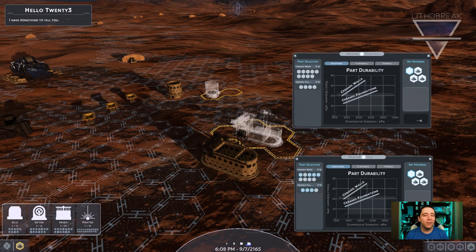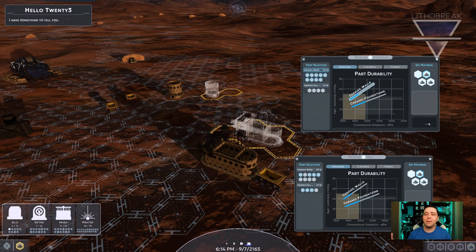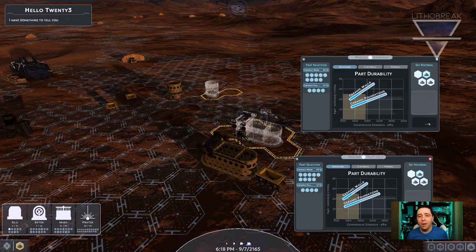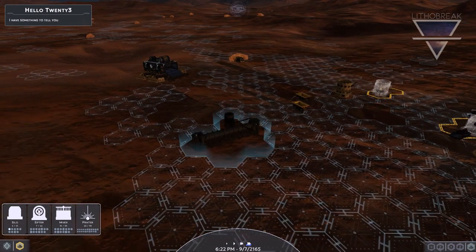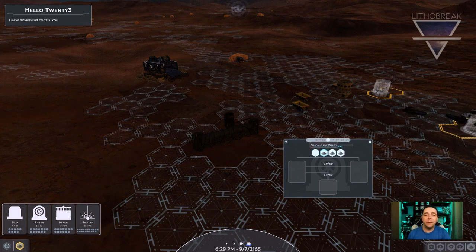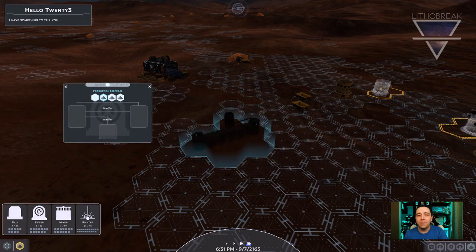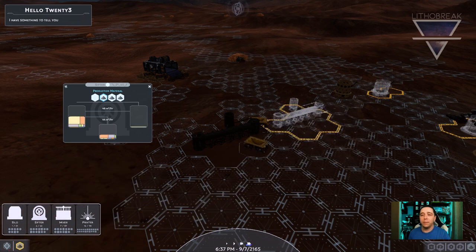However, regolith just doesn't cut it for me, as its poor material properties result in fragile parts. So let's select the relatively easy to produce silica, which we will produce from a sifter. Now regolith will enter the sifter, which will produce silica. The silica will then be taken over to the printer to make parts, which will be used to construct equipment.